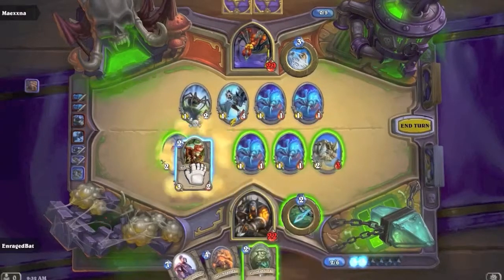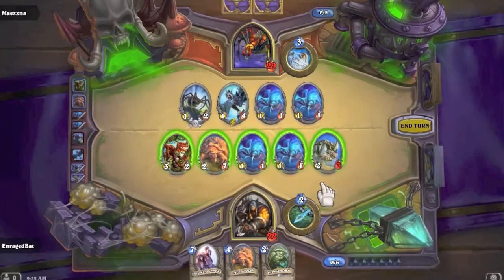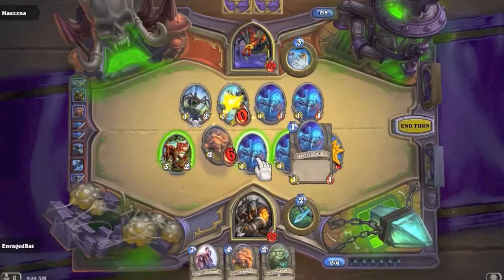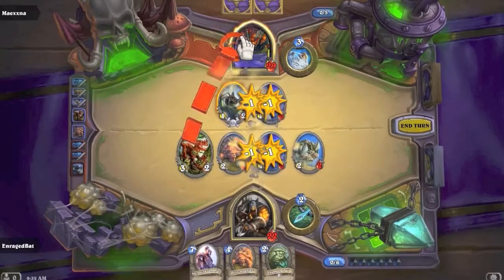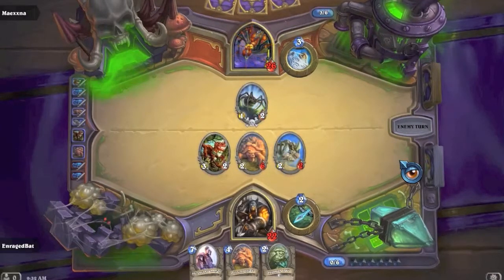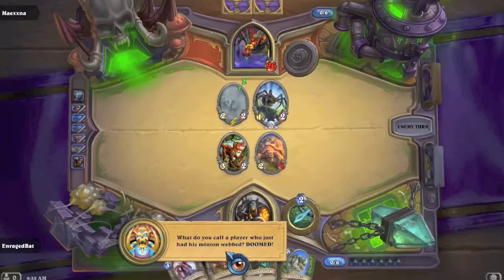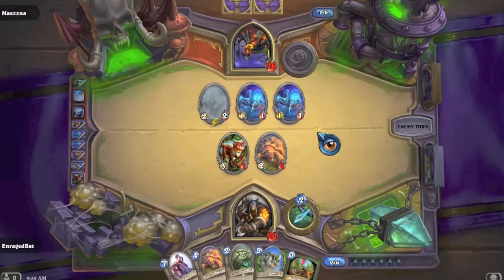Let's kill the Stoneskin Gargoyle and his weblings, then deal damage to him directly. Shade of Naxxramas could be a problem if he doesn't use it, and he's going to web wrap the Tundra Rhino. Whatever - he's got two 1/1s now. Maybe Stormwind Champion is a good play - he'll probably bounce it back but oh well.